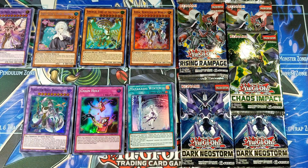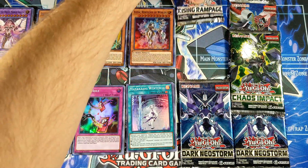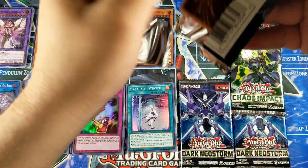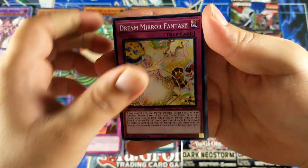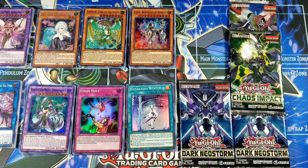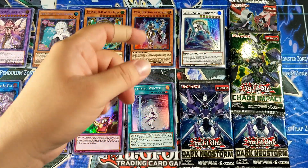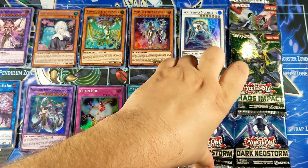No ultras whatsoever, but we did get a Ghost Sister — I was going to call her Spooky Sister. Got a Rescue Interlacer, Dreamer Fantasy, Sea Star, Sky Battle — oh wow, Flotis Perfection! I already have three of them though. No ultras whatsoever. I think the ultras you want to pull are probably going to be off Chaos Impact, which is IP Masquerena, and then Ding Gear off Dark Neo Storm — that'd be pretty cool.